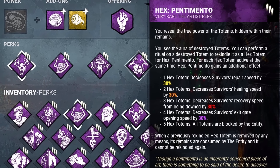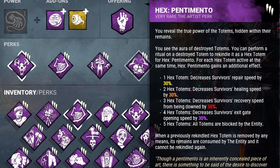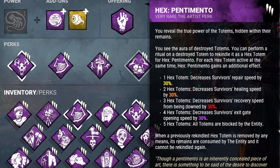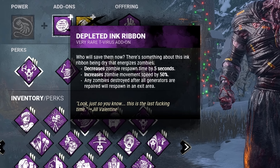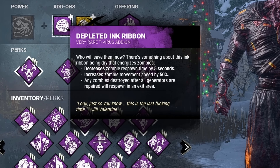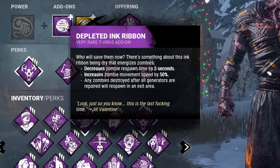And for our last perk, we have Hex Pentimento. This is going to allow us to rekindle broken totems one time, and we get an additional effect for every Pentimento Totem in play. The main one we care about is just the first Pentimento Totem, which is going to decrease survivor's repair speed by 30%. If you manage to get 2, 3, 4, or 5, here are the other listed effects. As far as add-ons today, we're going to be running Mikhail's Eye and the Depleted Ink Ribbon to increase zombie movement speed by a total of 85%. The extra zombie movement speed will allow our zombies to get around the map and be more of a nuisance to survivors who are trying to work on totems or generators.